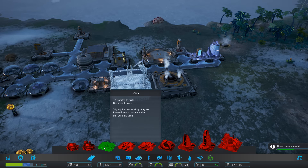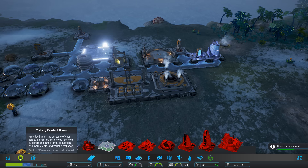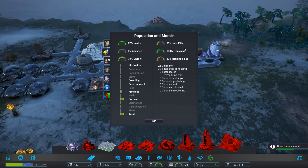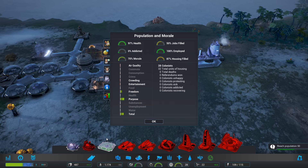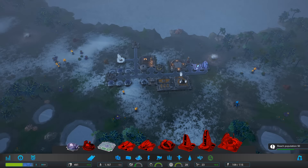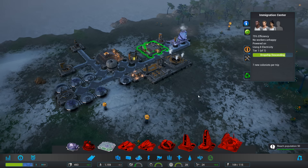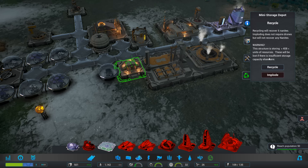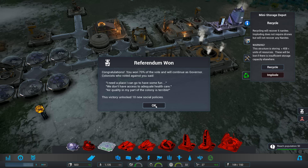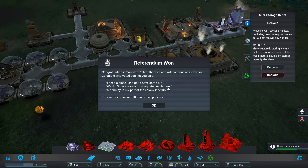I thought bar and grills were cheaper - 12 nanites. Slightly increases air quality and entertainment morale. How are they feeling? 50% jobs filled, everyone's employed, 70% morale. They're worried about entertainment, crowding, and air quality. So with one of these we could solve entertainment and air quality in one go. What are we at? 28 - it's got another 7 coming. Excellent - storage has gone good. So we could maybe recycle this one - recover 6 nanites. Imploding does not require drones. We'll not recover any nanites. The structure is storing all of that - these will be lost if there's insufficient storing capacity elsewhere. We have plenty of storage capacity.